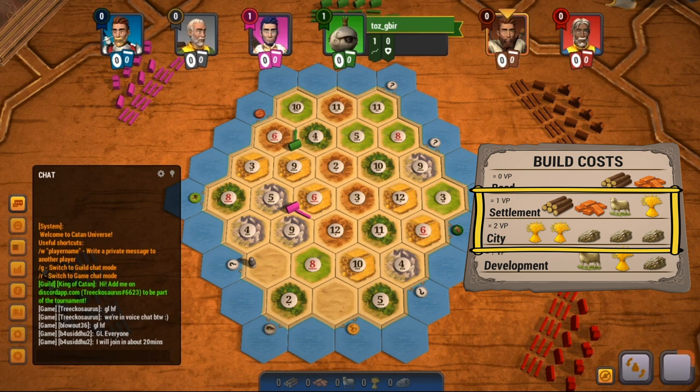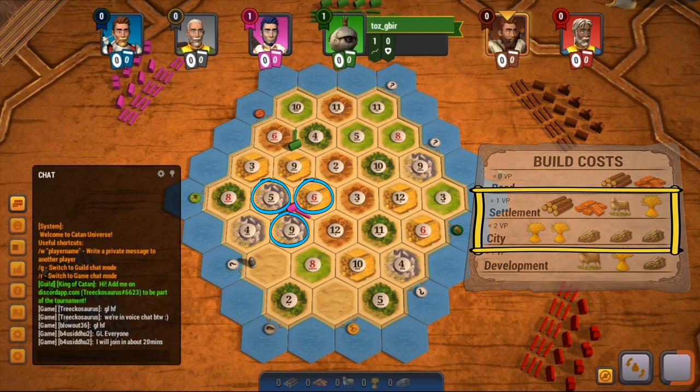It's very important to have good production, so you need good probability of dice rolls — settle on 8s, 9s, 5s and 6s. You also want to have an efficient game plan, so focus on ore and wheat over sheep. If you want to get cities, you want strong ore and wheat.